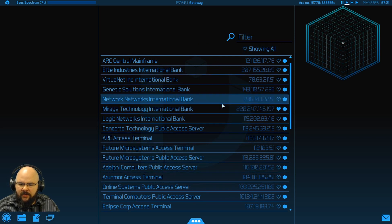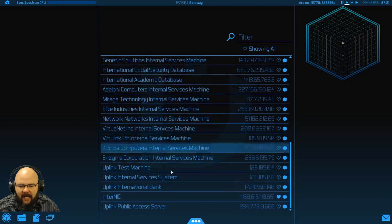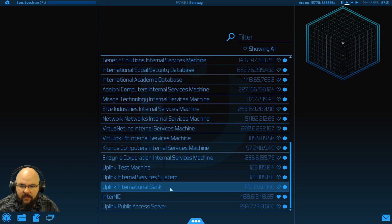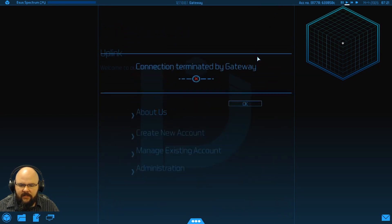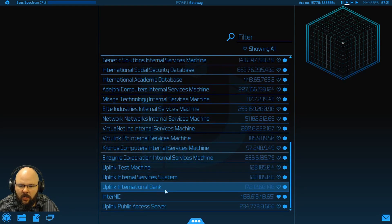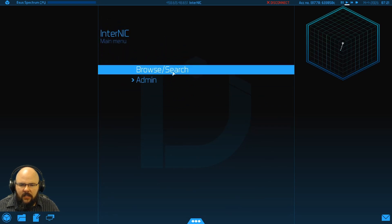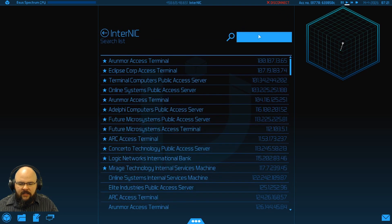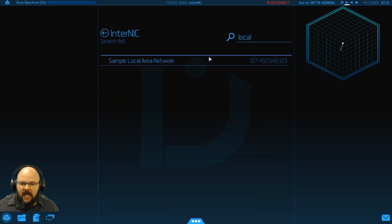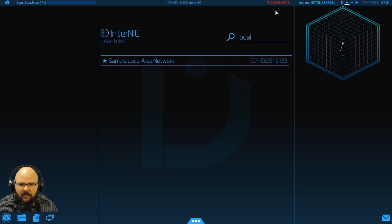I'm never going to be able to say that really well. Being as we don't currently have a job short of the story mission to hack a LAN, we're going to go and find one of the various LANs that are available. Luckily this game offers us several sample networks that we can hack.